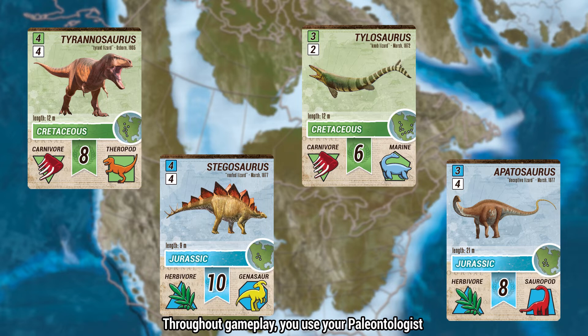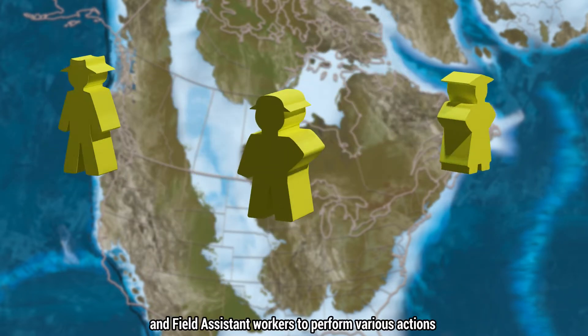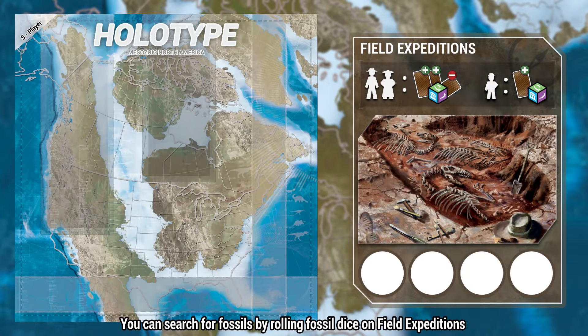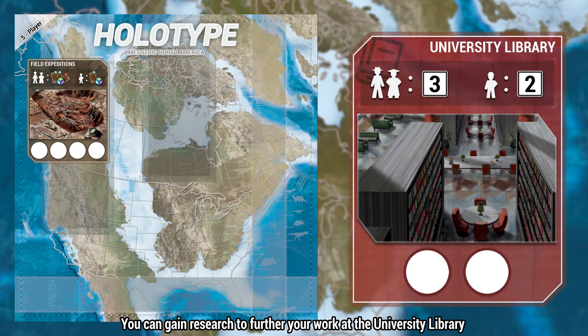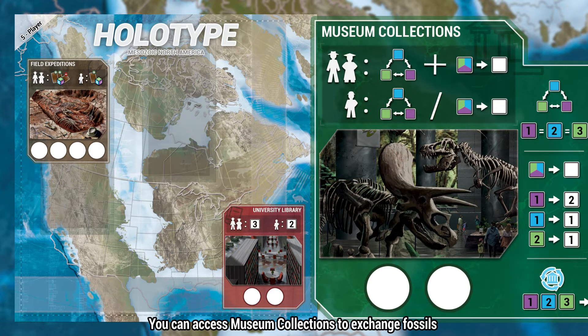Throughout gameplay, you use your paleontologist, graduate student, and field assistant workers to perform various actions. You can search for fossils by rolling fossil dice on field expeditions. You can gain research to further your work at the university library. You can access museum collections to exchange fossils.